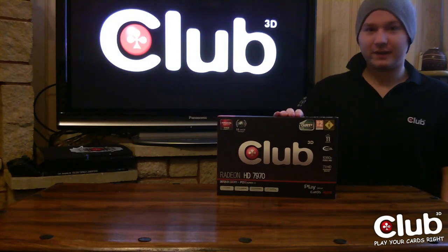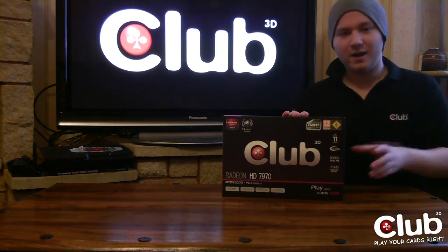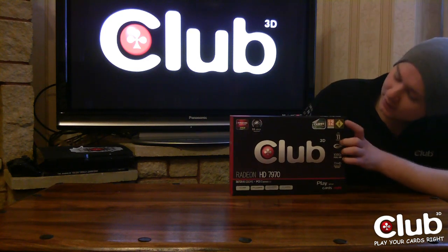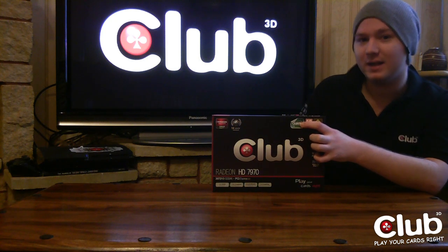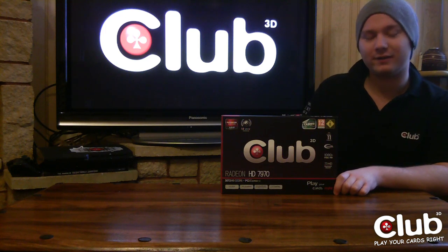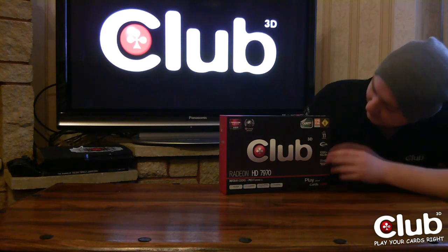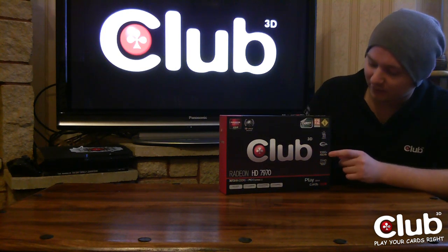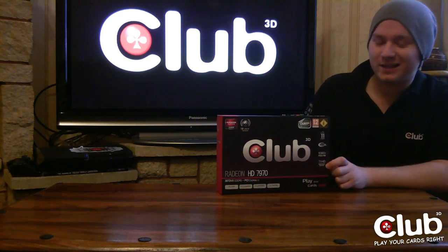So the AMD Radeon HD 7970 is in front of me right here. Let's have a look at the box. Red and black are the AMD colours. You'll also notice that Dirt 3 comes free with this AMD HD 7970 - it also came free with the HD 6870x2 that I unboxed earlier back in 2011. Other features on the box: DX11 support, OpenGL support, 1080p Full HD support, and 7.1 HD surround sound.